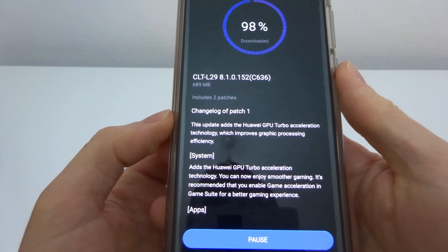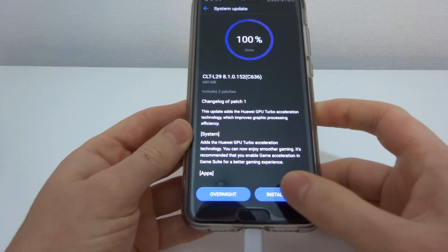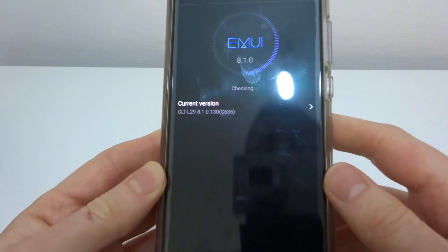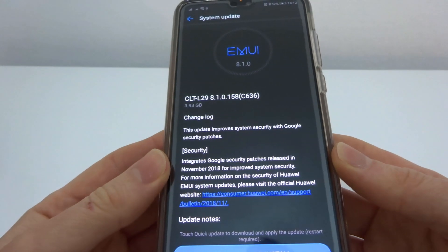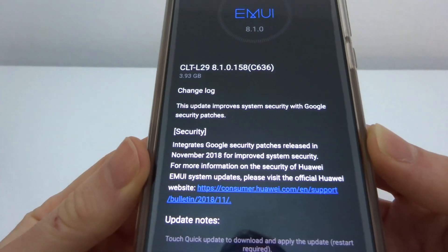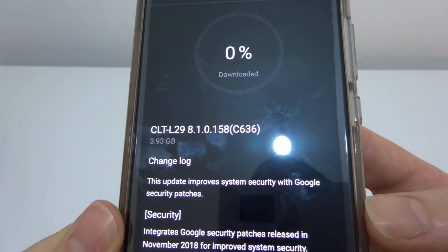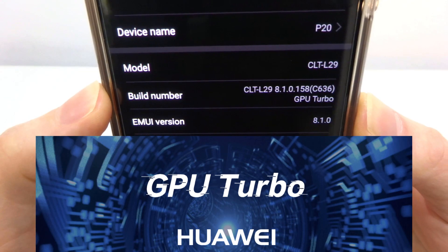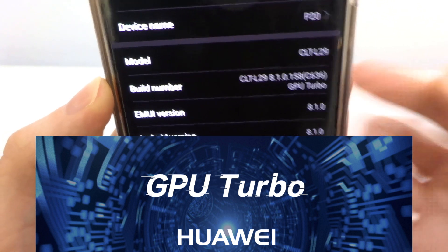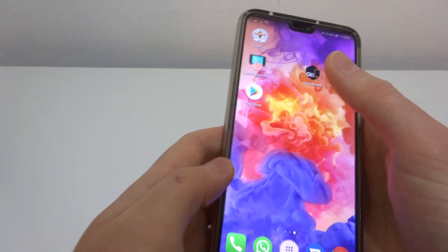I'm going to click resume and let that install. I think because I've had it partly downloaded for so long, the package is no longer valid. So we're going to install the latest one — it's got the November security patch in it. That's going to take a while, and I will continue recording once it is finished. I'm back again now. I've installed the latest EMUI update, and you can now see that GPU Turbo is installed and configured. So I'm going to rerun the games and see whether it made any difference.